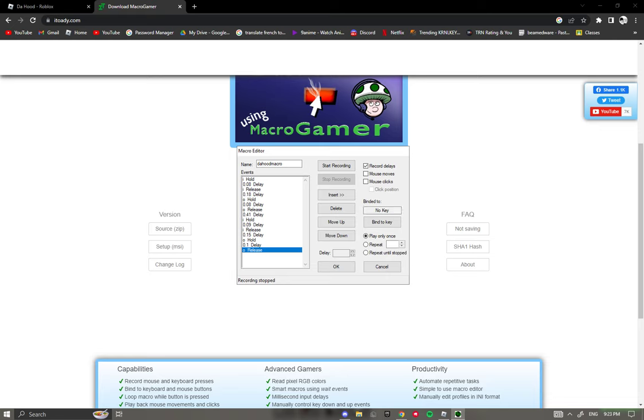What that does is it records whatever you click and puts it on this little drop-list. Now what you want to do is go to each of the delays you see in the list — every single one — and set each one to 0.01.